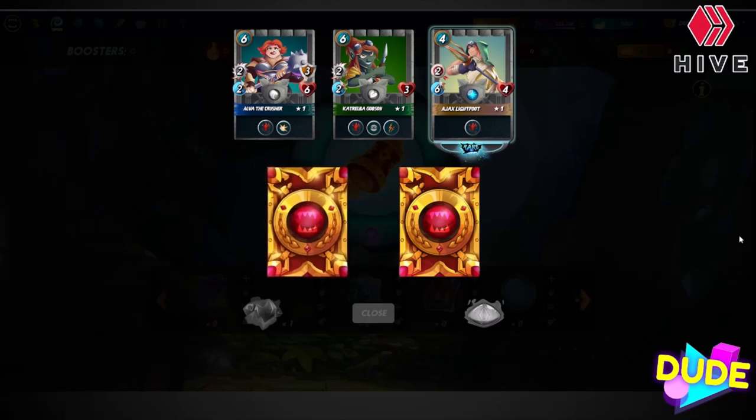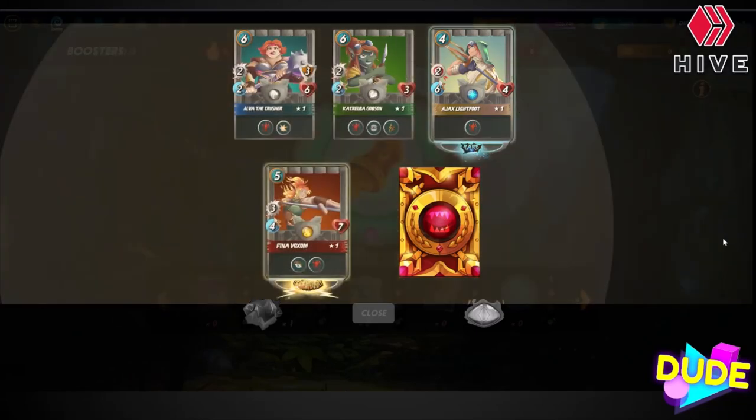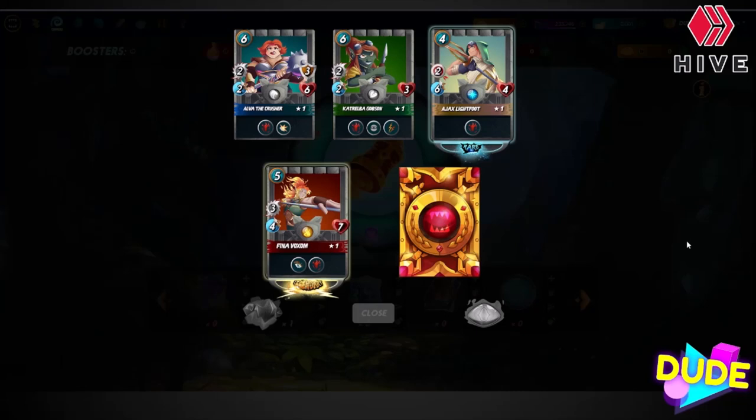Oh here we go — a legendary in the fire splinter! Fena Voxom, check that out: five mana, seven life, four speed, with three attack, and it's an opportunity attacker. That's awesome!